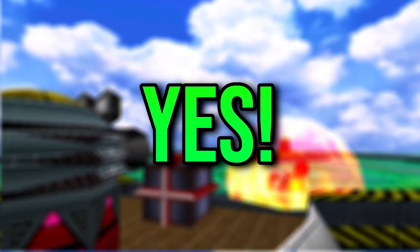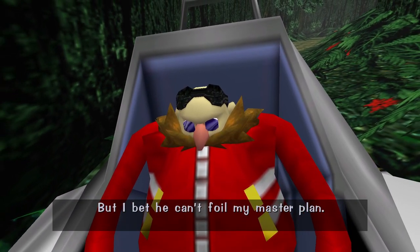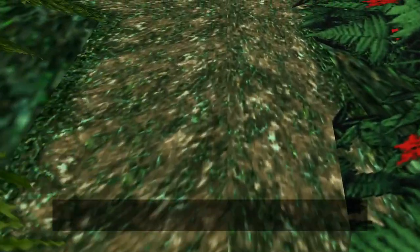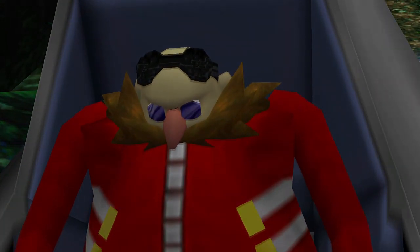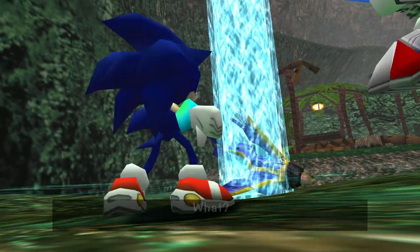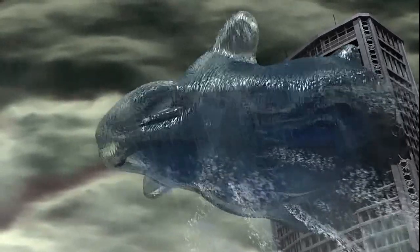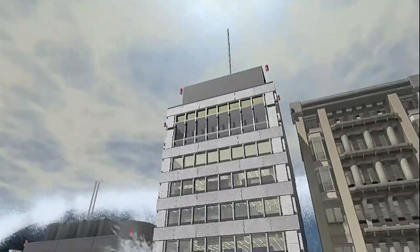We aren't done yet, as one final challenge remains: the Super Sonic story. It turns out Chaos is as resilient as ever, surviving his battle with Knuckles and taking out his grievances on Station Square. What I love is that Chaos acting on his own accord was more successful than Eggman at collecting all seven emeralds — he beats up Eggman, takes six emeralds from Knuckles, beats Sonic and Tails to the Tornado, and reaches his ultimate form: Perfect Chaos. Chaos transforms into a water whale, flooding Station Square and murking everyone in the blink of an eye.